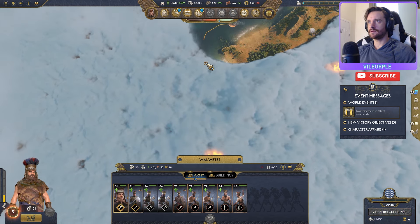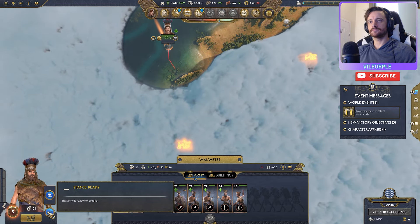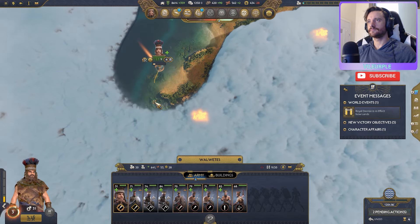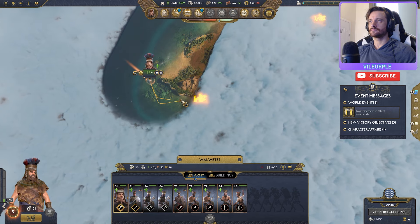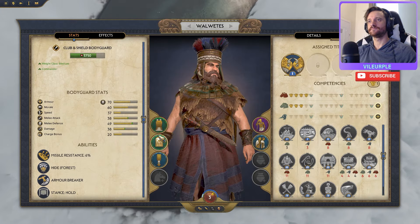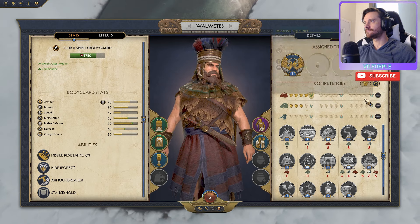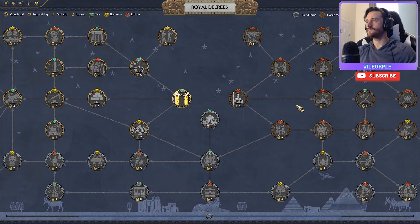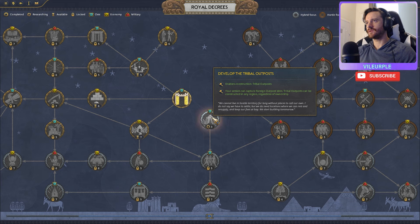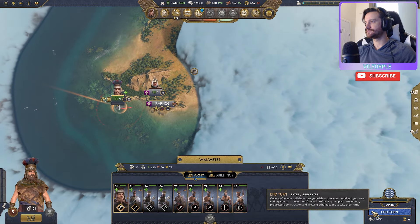We'll put a skill point into upkeep cost reduction and line of sight. A world decree is available. I'll go for the tribal outpost next, since we're able to build those as part of our unique outpost options. Let's also check diplomacy real quick.